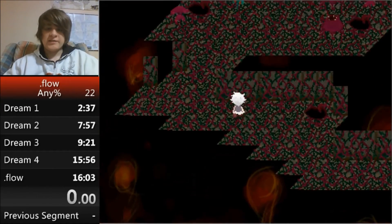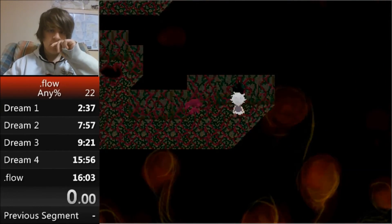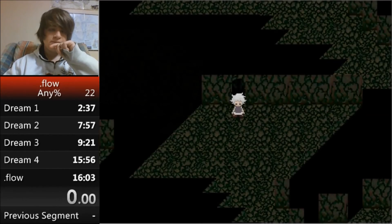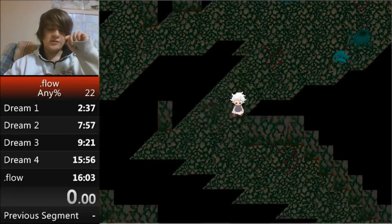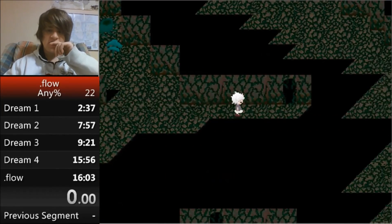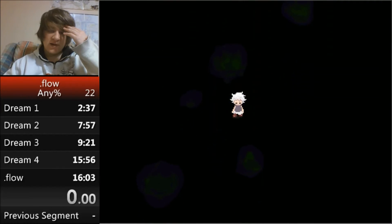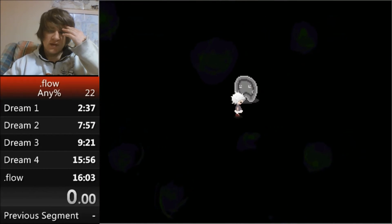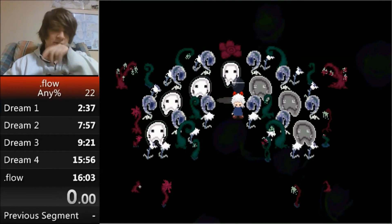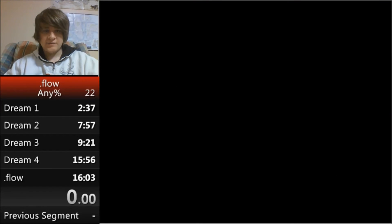Get the gas mask effect, then head back to get the last effect in the game: the ghost effect. For my splits, the dream four split and the .flow split are separate so there are two splits just seconds apart. The best route is head straight right, into this door, go left past it, get the ghost effect, wake up and split, then go straight to the door.